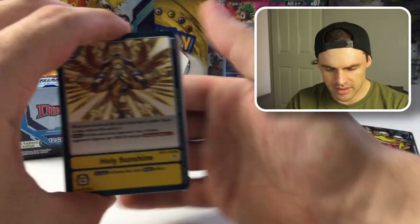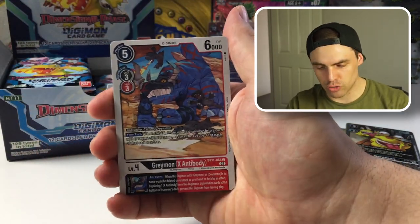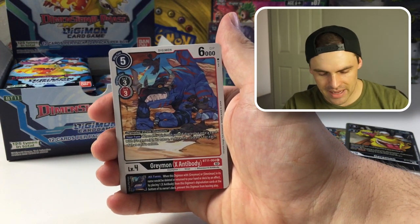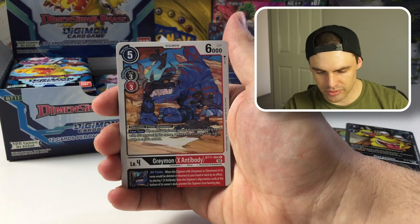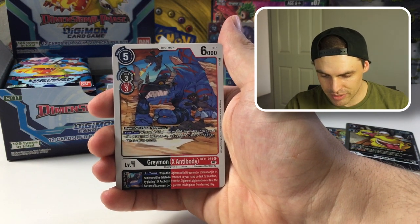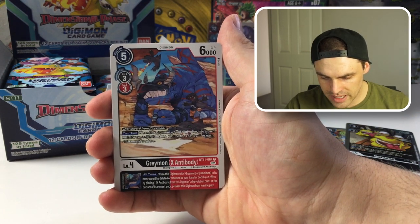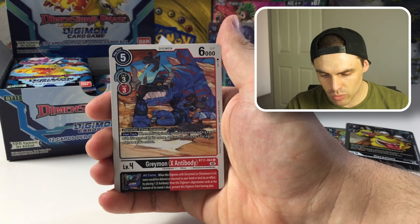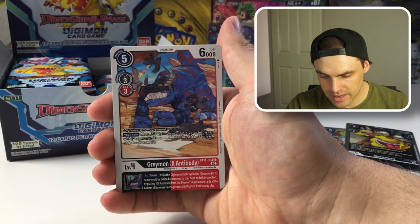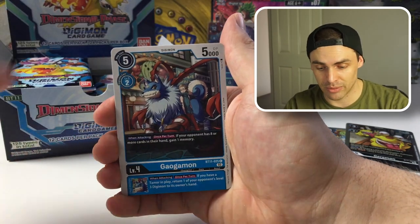Next pack — we've got a Holy Shine, Crimson Flare, Tamimon — good draw power. Greymon X Antibody is going to see play in those Greymon decks, just makes things absolutely busted. The inheritable is where the bustedness really comes from: when the Digimon has Greymon or Omnion in its name and would be deleted or returned to hand or deck by an effect, by placing one X Antibody from the sources back to the bottom of the owner's deck, you can prevent the card from leaving play. Absolutely wild.